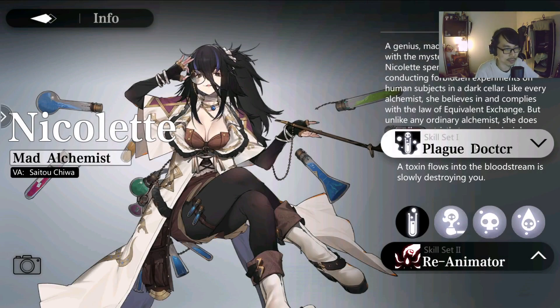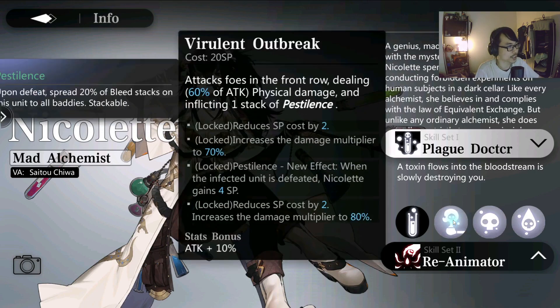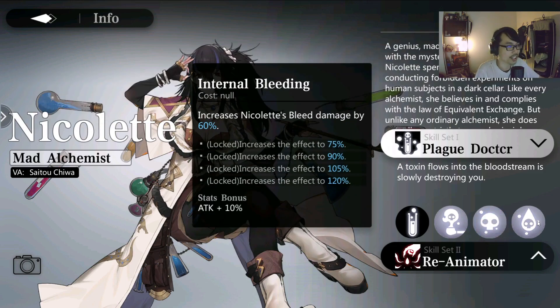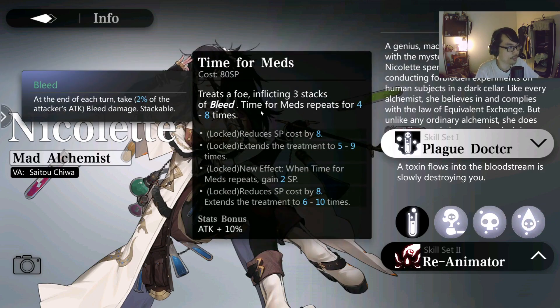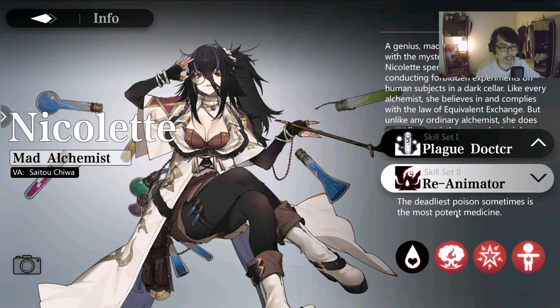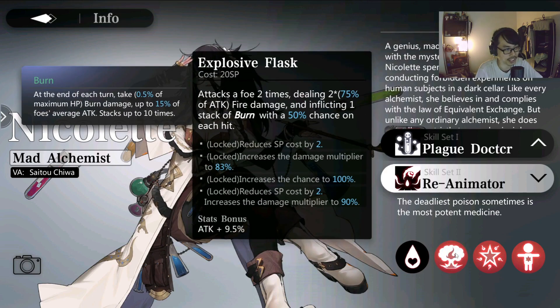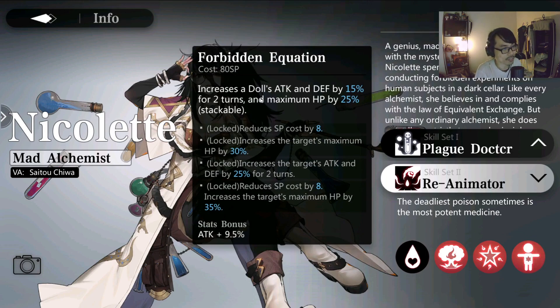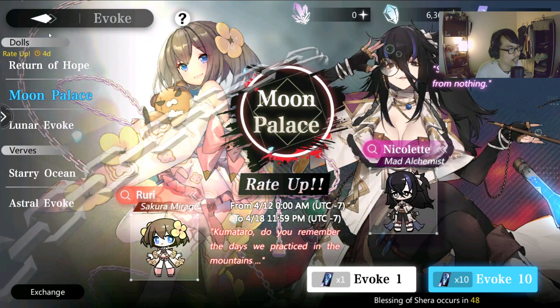Now let's talk about Nicolette. Her Plague Doctor skill deals physical damage to the front row and applies one stack of pestilence, which is related to bleed stacks. She's all about bleed — increasing bleed damage and her ultimate inflicts three stacks of bleed. Her second skill has a fire element, which I like. She heals, attacks foes two times with a 50% chance to burn them, and grants a doll two charges of extra chili — if the doll deals fire damage, they deal 100% bonus attack, and it's stackable. Her ultimate increases the doll's attack and defense by 15% for two turns and max HP by 25%.